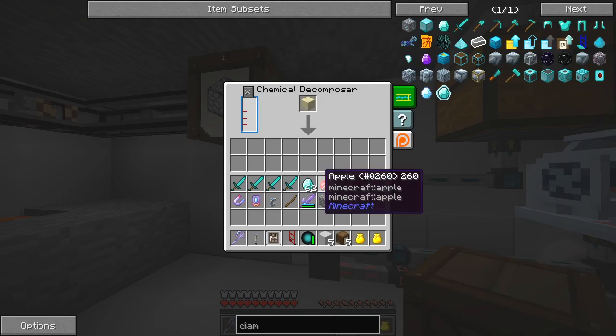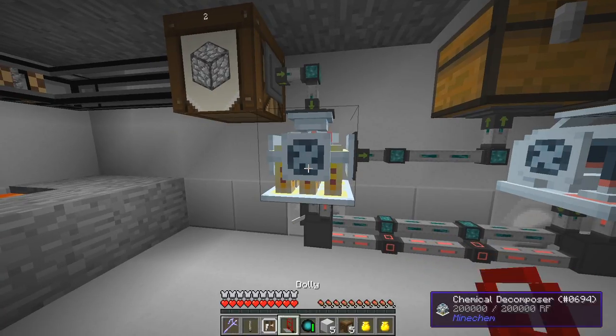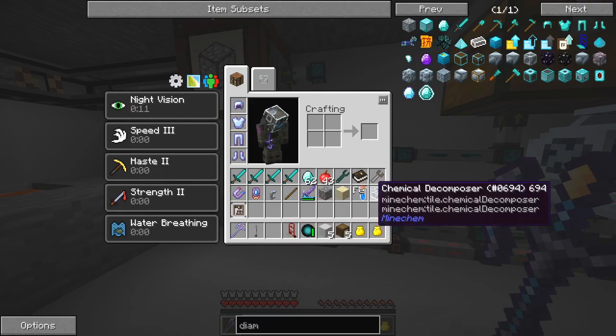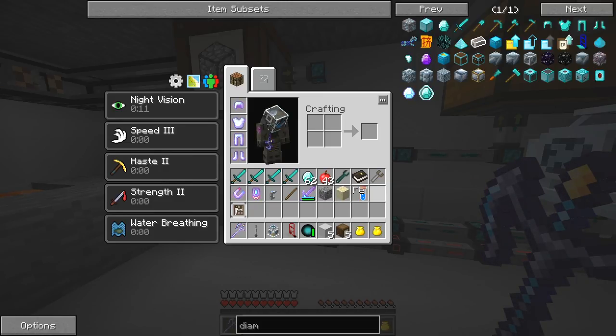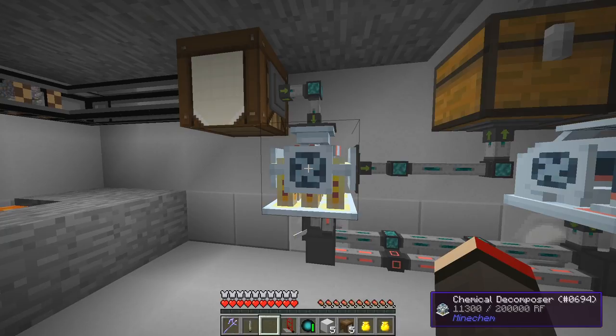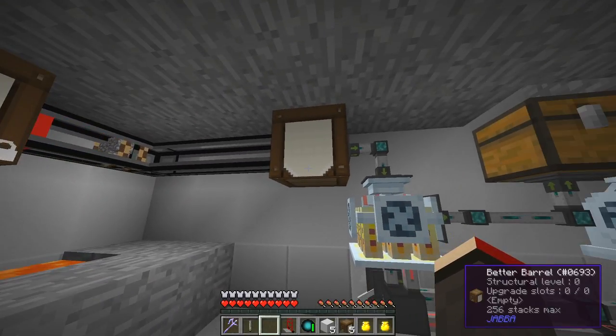I'm going to have to break this thing because it is definitely just producing - you see this hand's been in there for a long time. I thought it was not working. So I have to break that and put it back in again. I've got some iron. And we'll see what happens now - we should get doubly compressed cobblestone much faster.